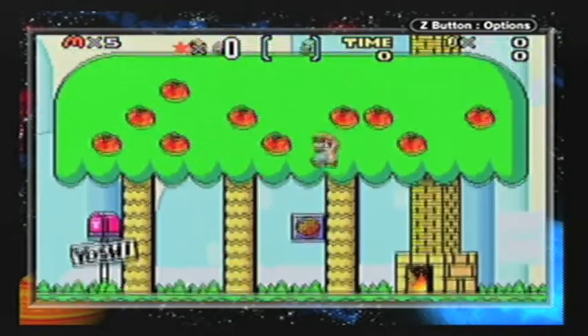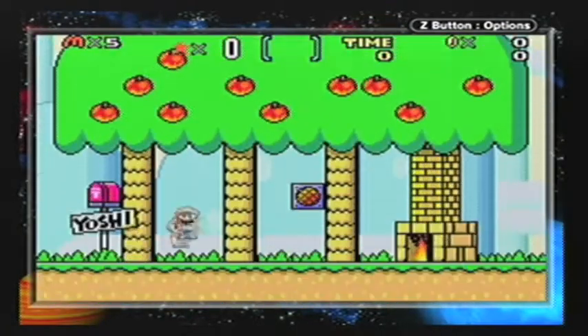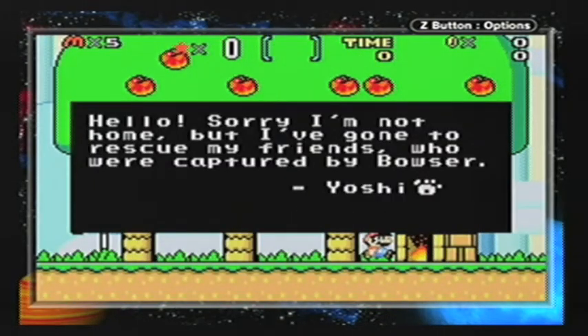I'm sure you all know this game — basic Mario World. Press R, or B and R in the GBA version. Do your spin jump, do your special jump. Yoshi's British in this game, sure. 'I've gone to rescue my friends who all...' Okay, that's a bad British accent.